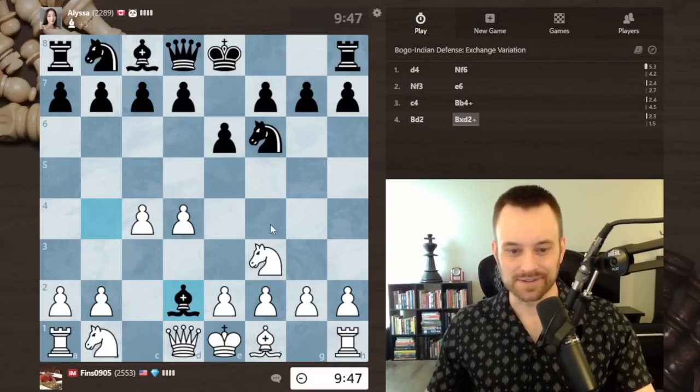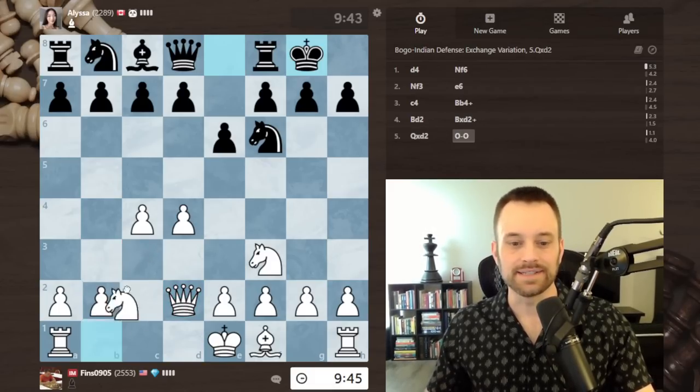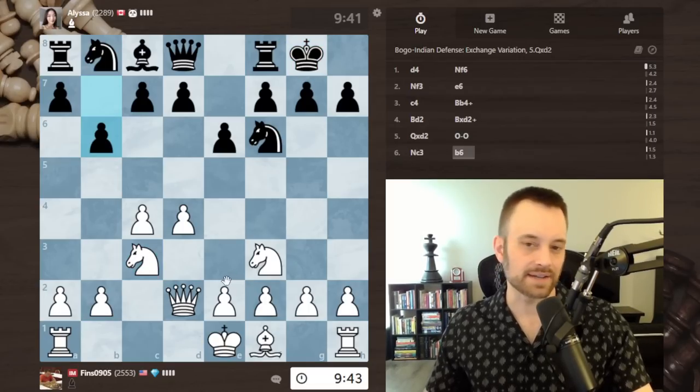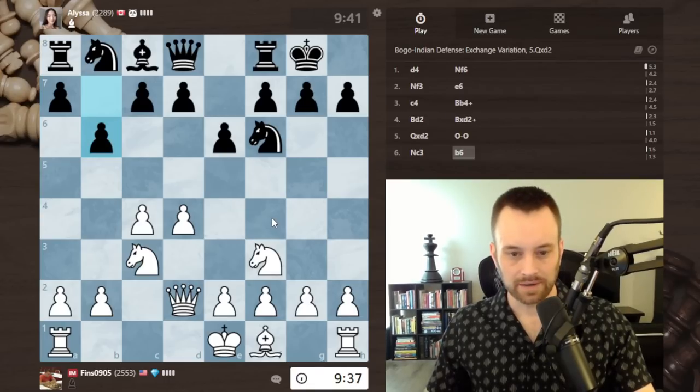This is the Bogo-Indian. I'm going to take with the queen so that the knight can be bound for c3 — this is a standard idea. Taking with the knight is not terrible but it is a little bit limiting. B6 makes a lot of sense here.